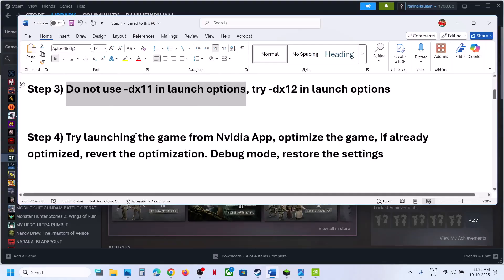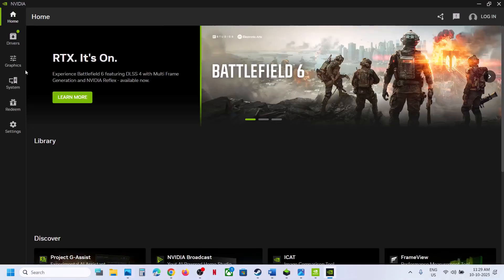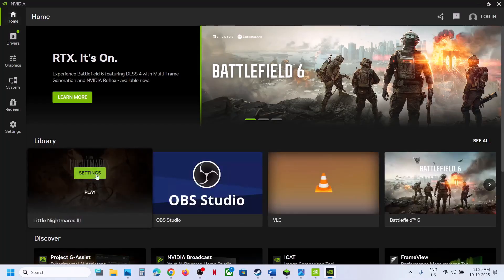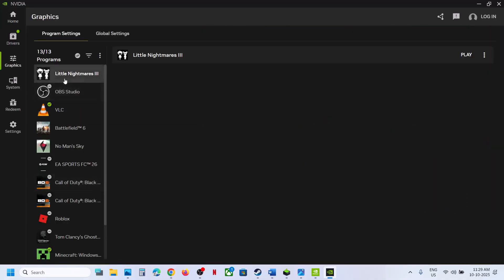The next step is to try launching the game from the Nvidia app. If you have the Nvidia app installed, open it, go to Home, and if you see the game there, click Play to launch the game from there. If that does not work, go to Settings and select the game.